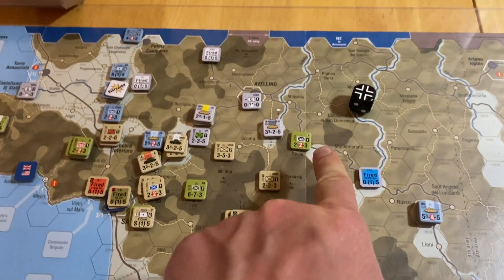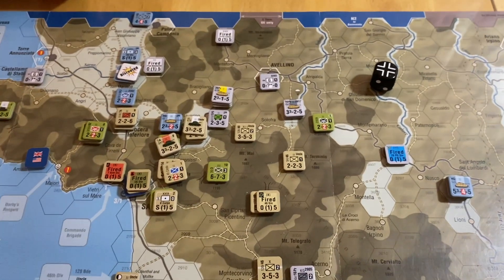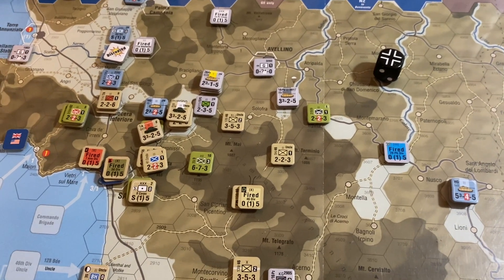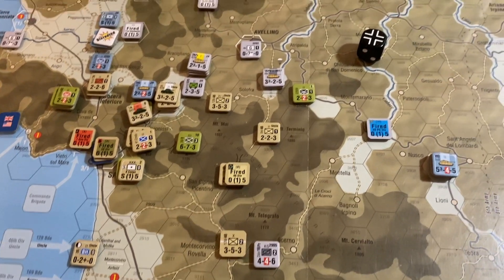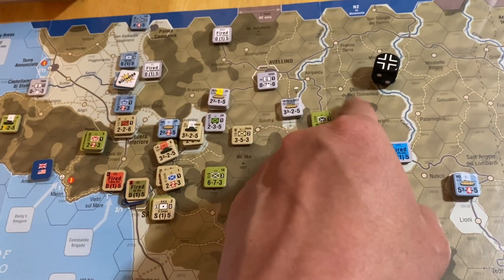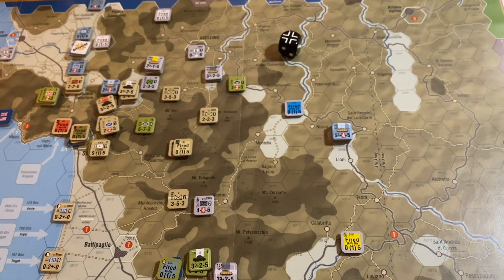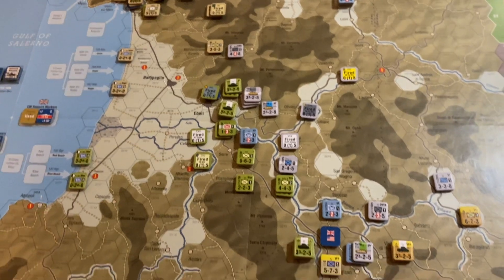Of some concern is that the airborne unit — I had him here, I slipped him over here. I felt it was a justifiable risk of losing that guy. He's not in supply — I should have him marked with a supply marker. Because of the mountain hex side, you can't move through more than one enemy ZOC. He's out of supply. But I did that to try to cut the road and put a ZOC here in order to slow down the extended march movement of these guys. Whether that's a good move or not, we'll find out — I've made some dumb moves.